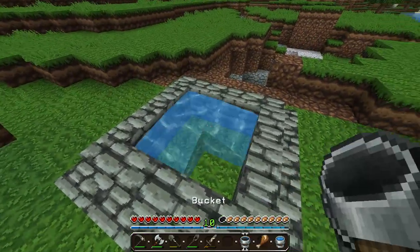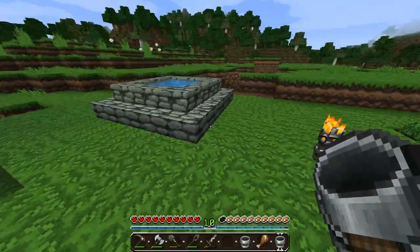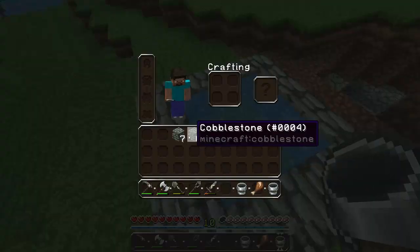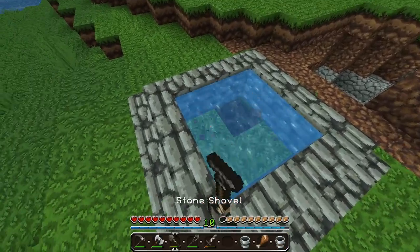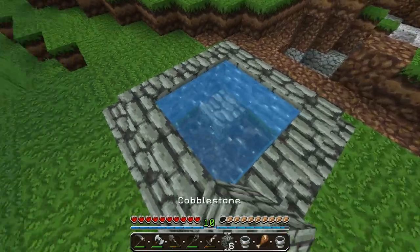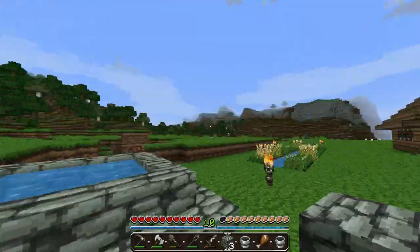There we go — look how cool that is! Right, doesn't that look kind of nice? I kind of like it. What about the bottom of it? Gonna make that cobblestone too — it would look kind of weird if it had dirt on the bottom. There we go, now that looks nice!